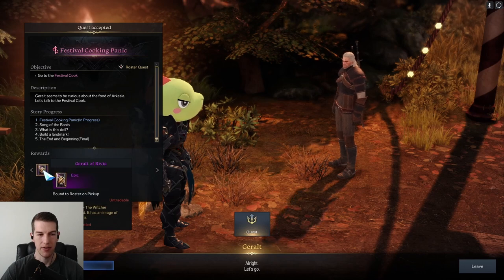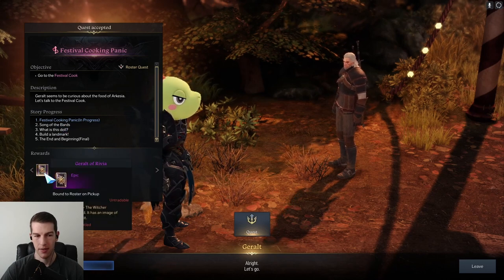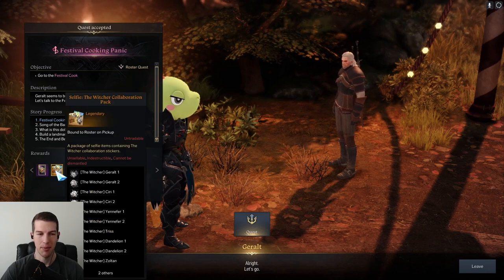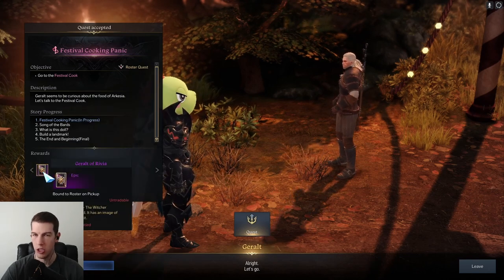So you can see that this first part of the quest — the Festival Cooking Panic — you get that Geralt card. That's the first card, and you get some stickers and stuff, but we're just here for the cards.